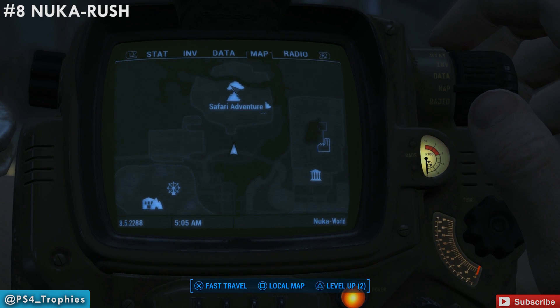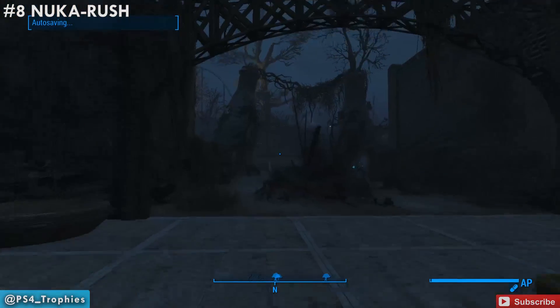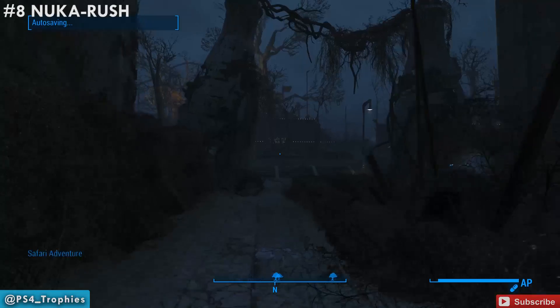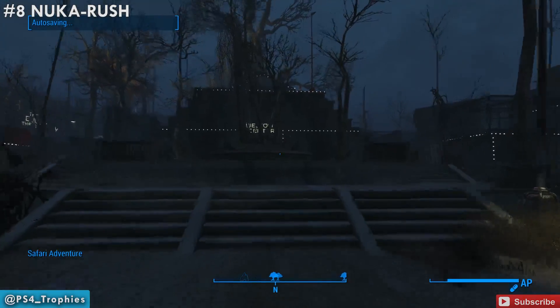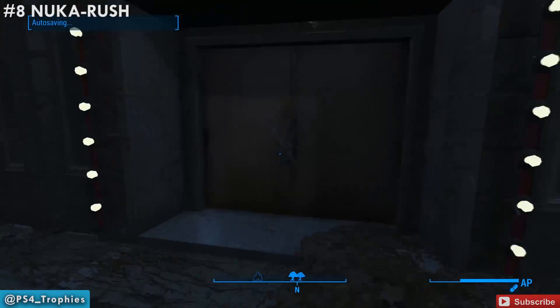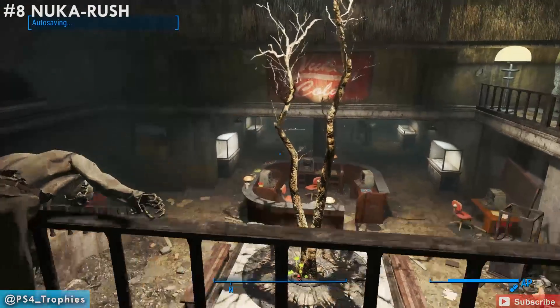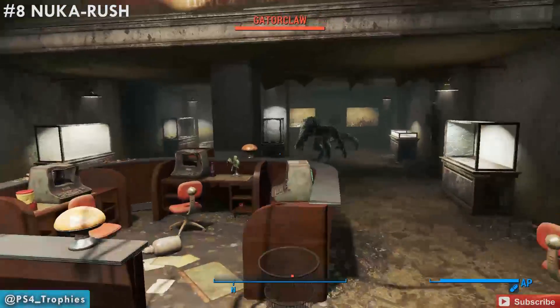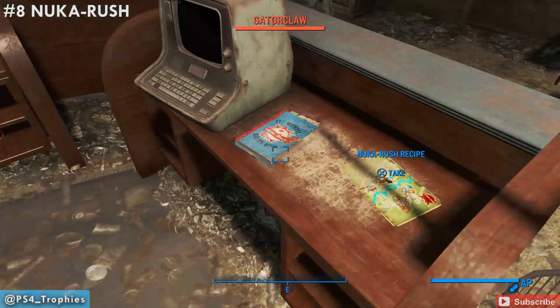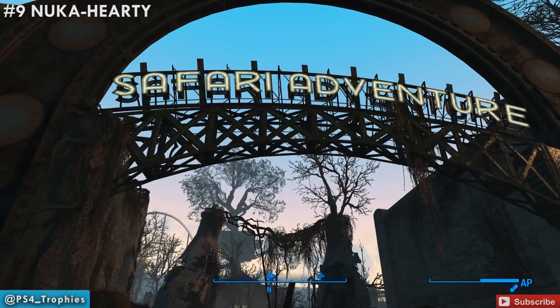The next two recipes are in the Safari Adventure area. From the entrance of the Safari Adventure area, we're going to go into the welcome center — go straight in and you'll find the door right in front of you. Once you're in here, just drop down and right there in the center next to the terminal, go ahead and pick that up.